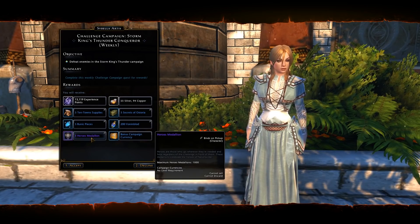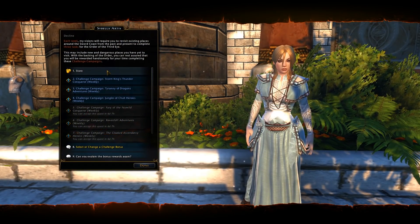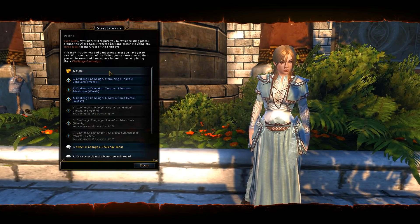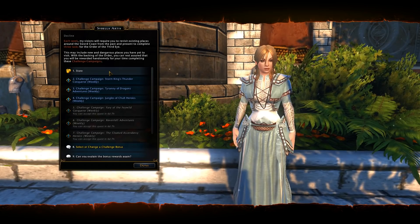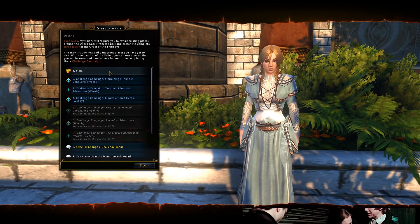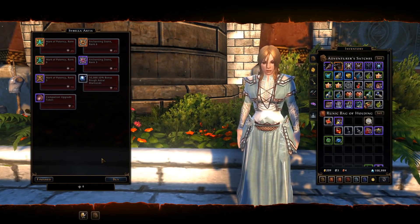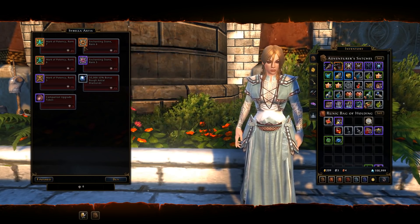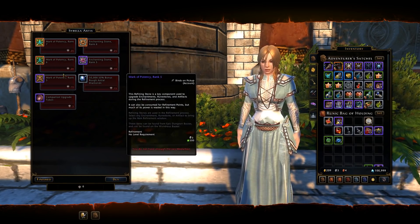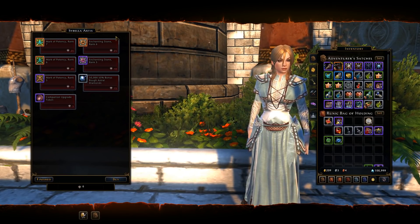So what are Hero's Medallions? There's a cap of 1,000 of them, just so you know. And you use these in the store that Cybella offers — she brought her most prized possessions from Neverember's basement outside with her. The store has the new rank 7 mark of potency, the rank 6 mark of potency, the ultimate enchanting stone, and the superior mark of potency.